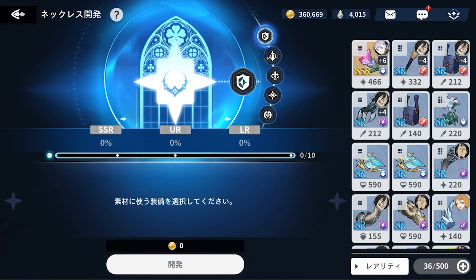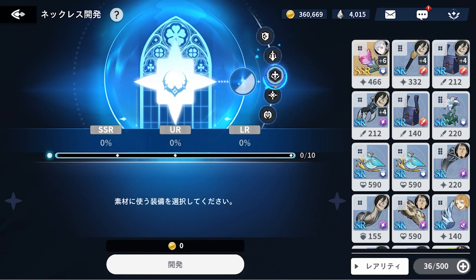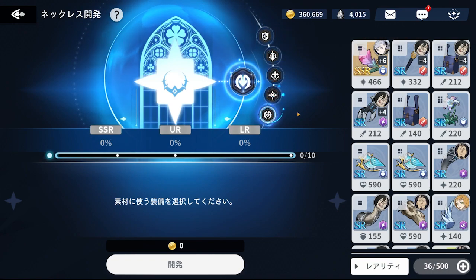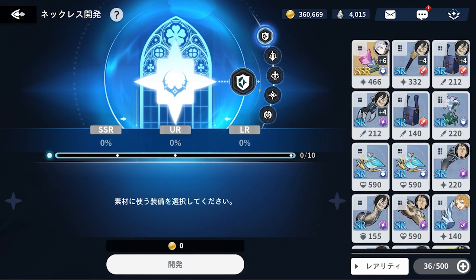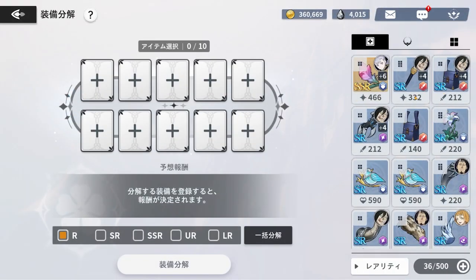For example, if I want a specific LR necklace piece, I could potentially target a necklace with a chosen substat or typing — that's my assumption, but I'm not 100% sure. If anyone knows, let me know, because I haven't found any in-game screenshots or info about those icons. That covers the first tab. The second tab is gear breakdown.